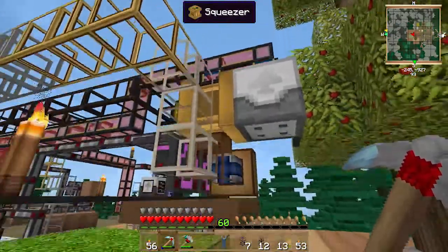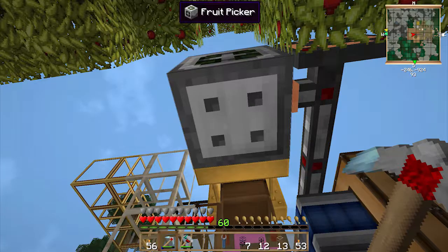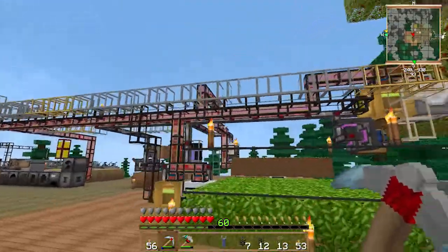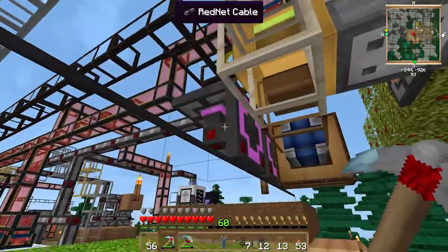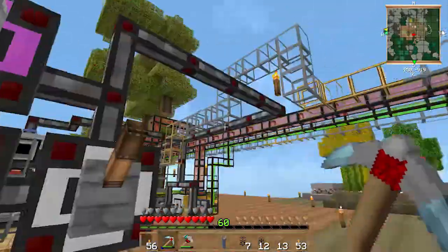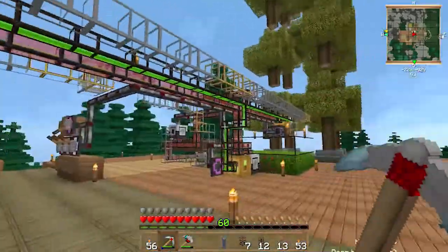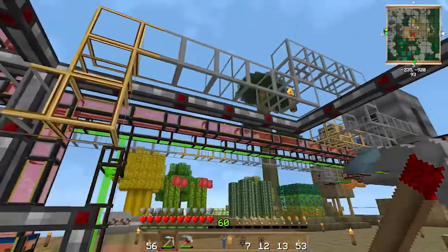Why aren't you getting any power? Are you working? Yep, you're working. So we're producing fruit juice and apple seeds — but why aren't you extracting? Did I turn the pipe on? Whoops, my bad. There we go — now producing fruit juice, it's going into the tank and then into the machine. Now we just gotta wait for the wheat to go up the line.